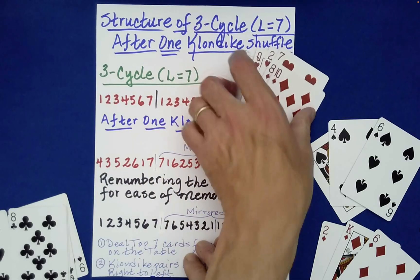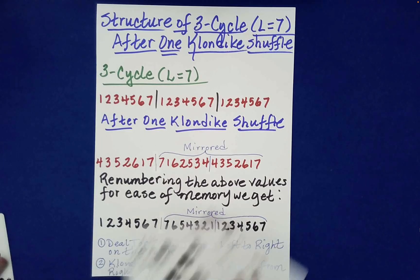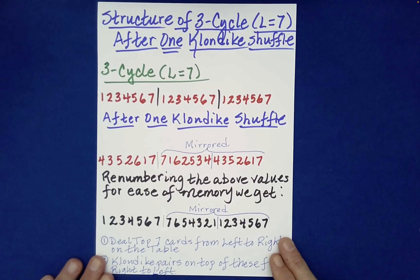That's the secret behind it — it has to do with what effect the Klondike shuffle has on a three-cycle having cycle length seven, or an odd cycle with odd cycle length. Thank you for watching. Look for other videos on my channel — they all often use similar properties to what I'm showing you here. As you learn those properties and principles, you can create your own amazing card magic that no one's ever seen before. You'll be the creator of something that did not exist before, and I hope you'll join me in other videos on the Absolute Math Magic channel.